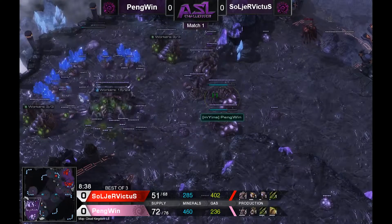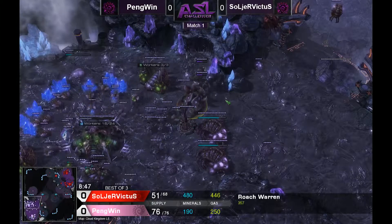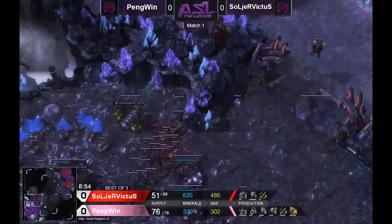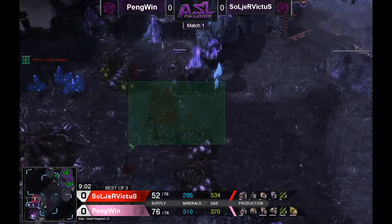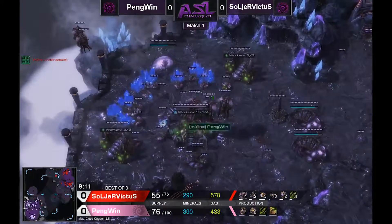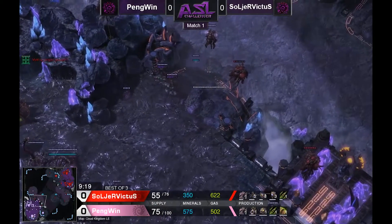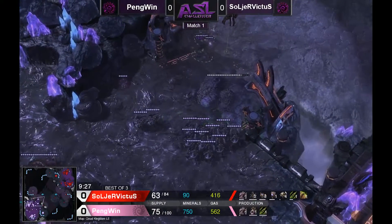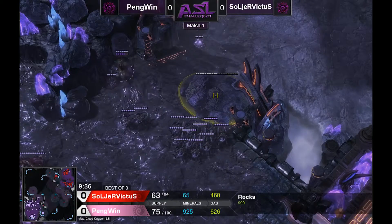Because of that gasless expand, going straight into roaches works well because you don't have to commit heavily to banelings or speed to defend your opponent's push — you're safe behind queens. Now interesting: Penguin has started adding units, but it looks like he couldn't get his roaches out. He's already made a second roach warren and couldn't get his units out, so instead of canceling his evo chambers he elected to cancel his roach warren, because the tech building, once you have it, lets you start making roaches again.